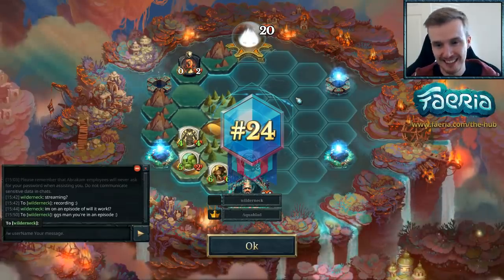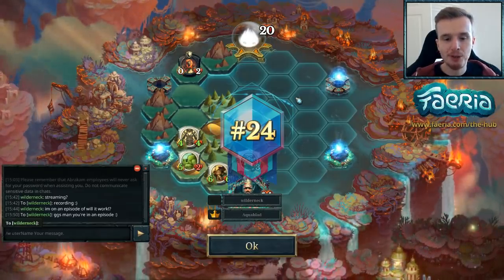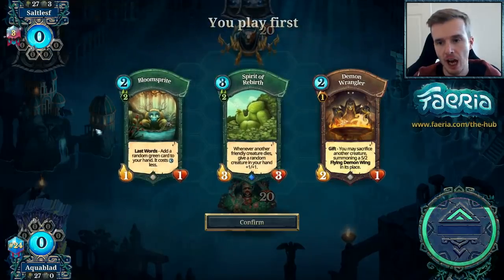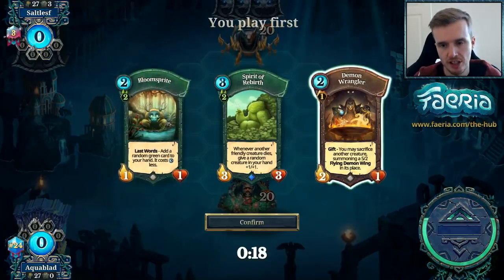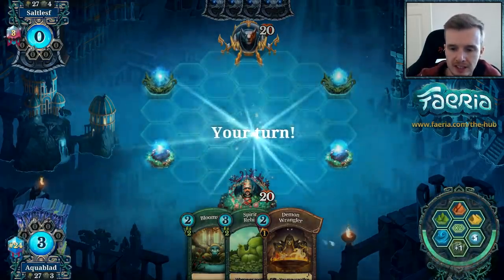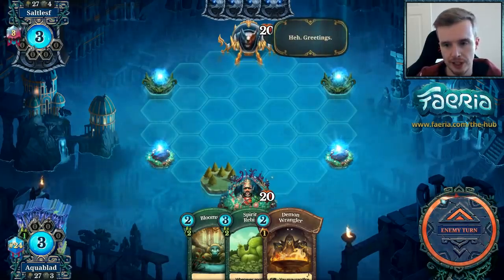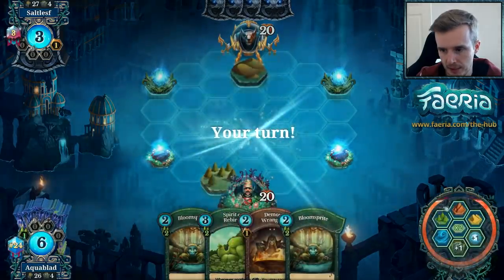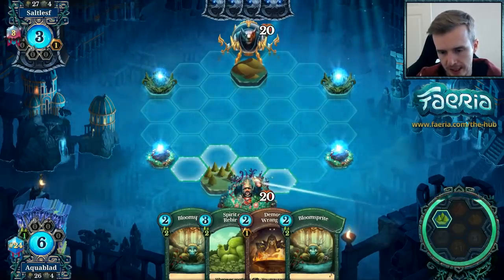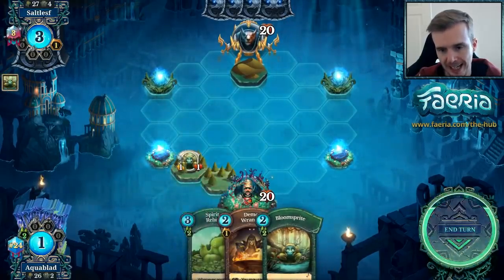Good game to Wildernick — nice to see court jester being played, such a cool card. Let's get on to another one. This hand is pretty solid: bloom sprite turn two, then desert into rebirth and wrangler on turn three, getting some triggers off. I'll keep this hand. Village elder is probably better than bloom sprite but I don't want to risk a mulligan. Pretty content going forest, keeping the bloom sprite and having the first three turns figured out.